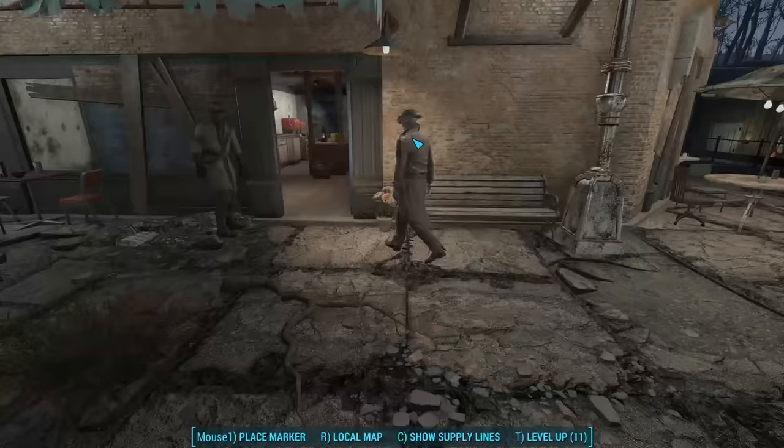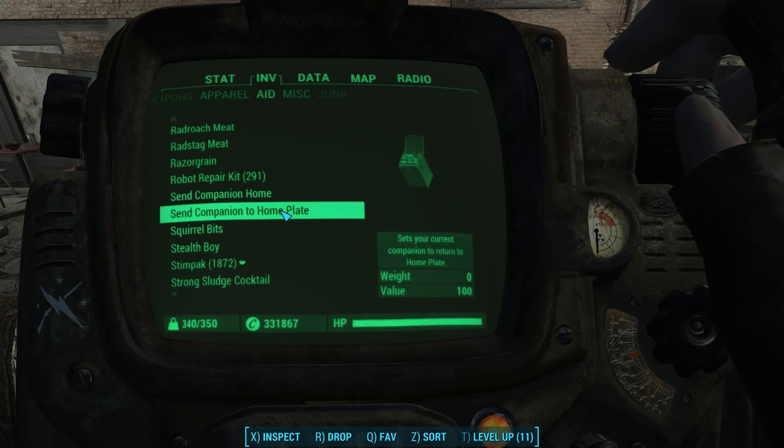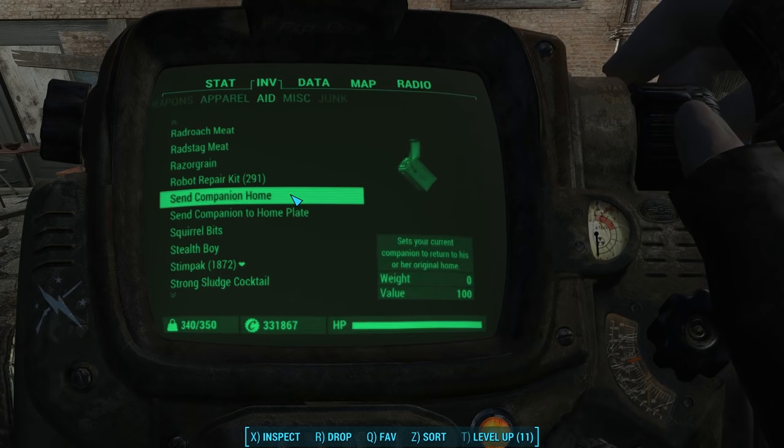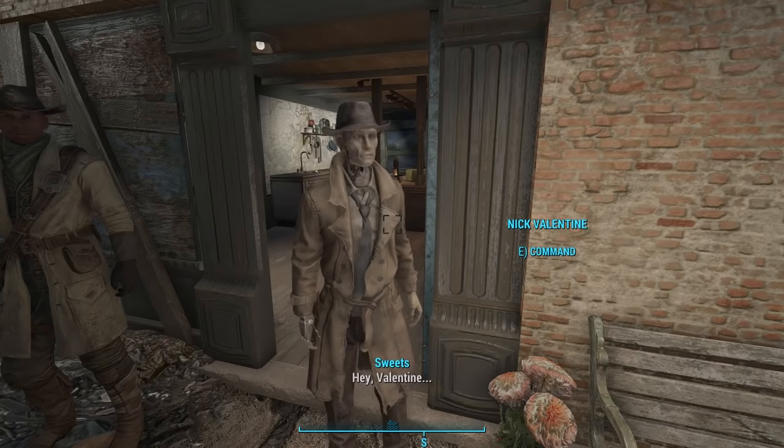Once you install the mod, two new items appear in the Aid tab of your Pip-Boy inventory. Scroll all the way down until you find two items. One says Send Companion Home, and the other says Send Companion to Home Plate. So this mod allows you to send companions to your Home Plate in Diamond City as well. We're going to click on Send Companion Home, and we get a message in the top left-hand corner that says Nick Valentine will return home to Valentine Detective Agency.